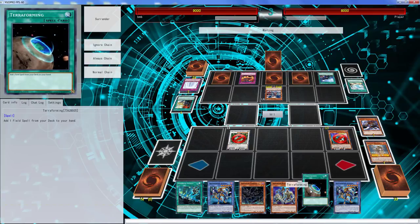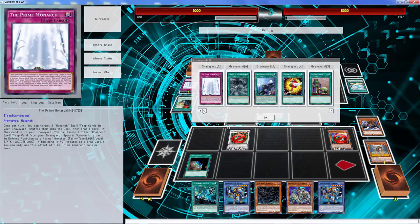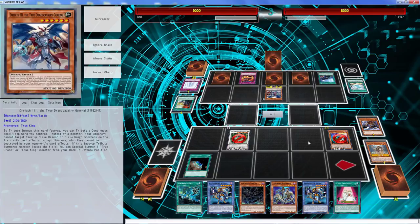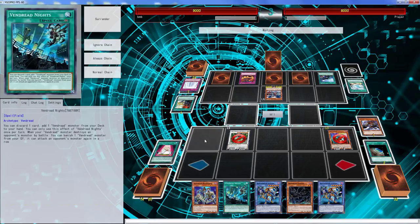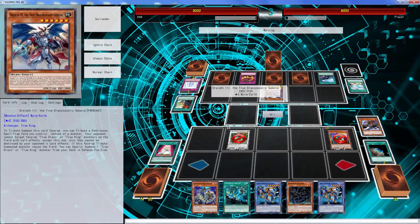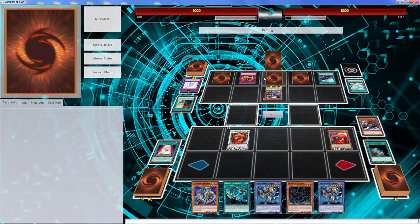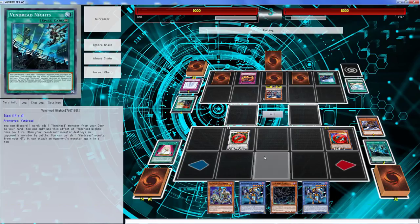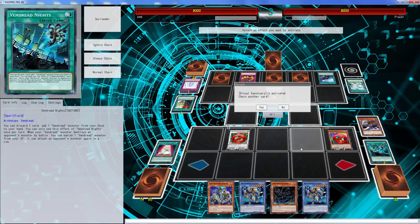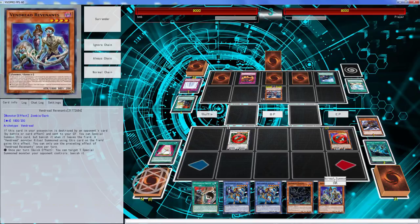Going to go right here and activate this. I want to get the Ritual Sanctuary. Sadly we can't activate Vendred Knight here — it would have been nice. If this leaves the field you special summon a True King monster from your deck in defense position. So let's see what he's going to do now. We have no way to get rid of the Diagram, no way to get rid of this. This is going to keep normal summoning and tribute summoning, which is a big problem.